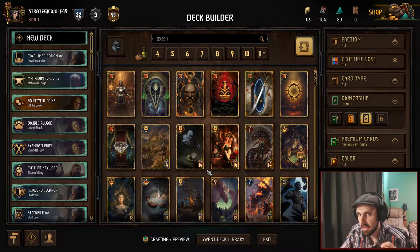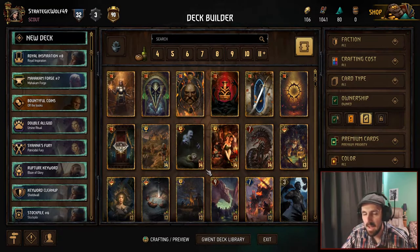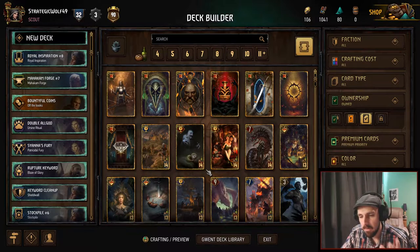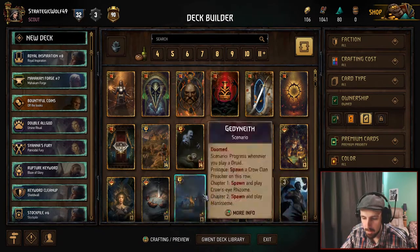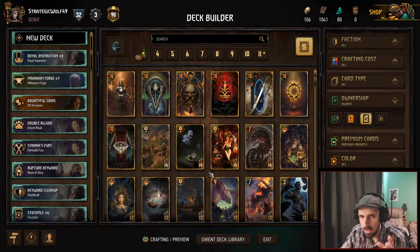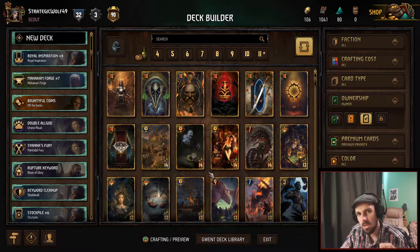Now it's secret time. The secret is card positioning. You may have heard of it, but you won't realize the effect it has on the resolution of end-turn abilities. Somewhere on the loading screens there's a tip that reads something like: end-turn abilities resolve melee row to range row, left to right — front to back, left to right. But what does that actually mean? I'm going to show you.